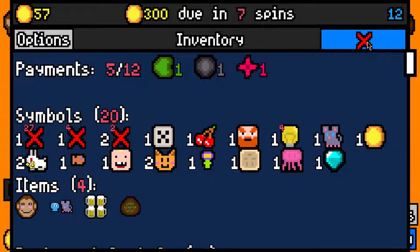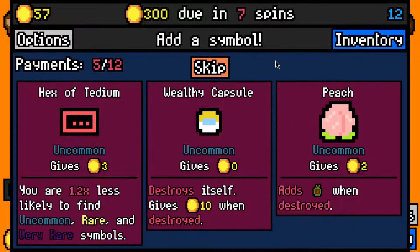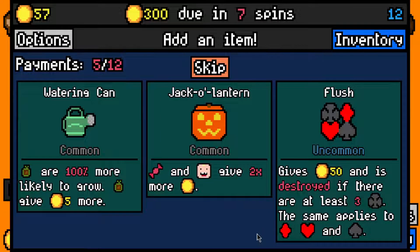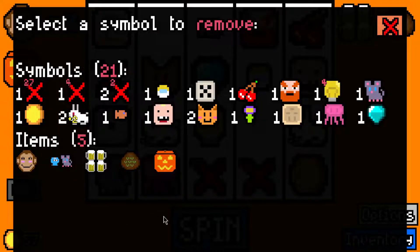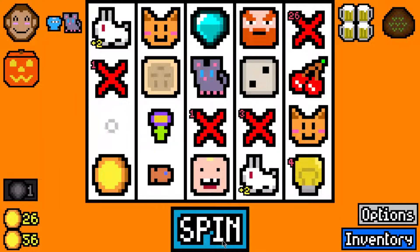Piñata for the Toddler - it's a bit late for the Piñata but it'll fill up our deck with stuff we don't particularly want. Let's reroll it maybe for something better. The Wealthy Capsule is fine. Jack-o'-Lantern - now I'm wishing I'd taken the Piñata, but you can only work with the information you have. Let's get rid of the Jellyfish and we'll probably get rid of the Flower as well.